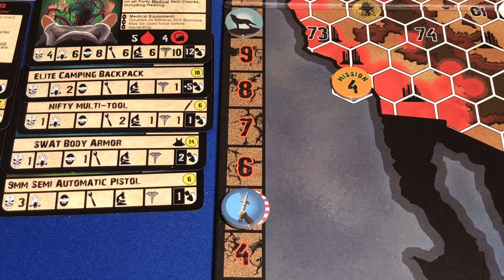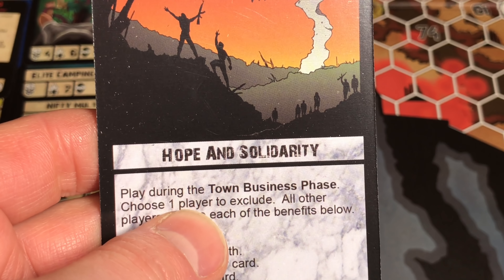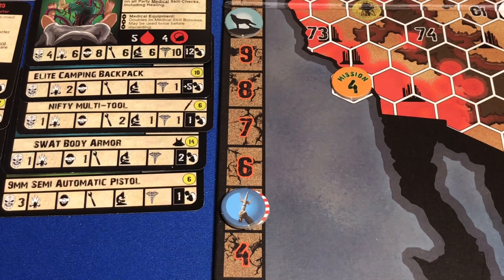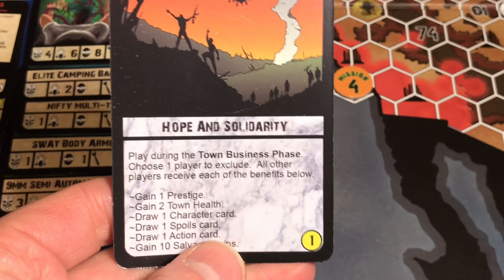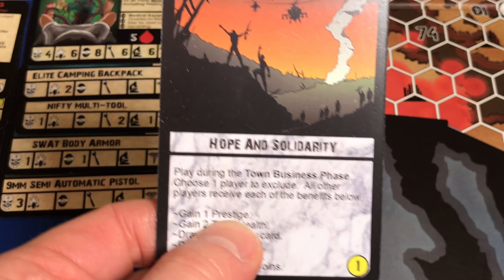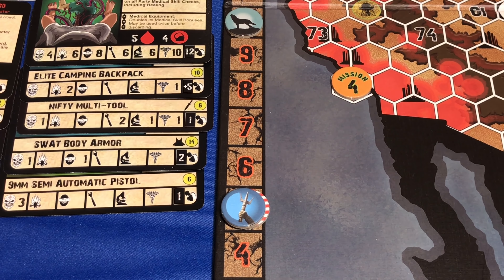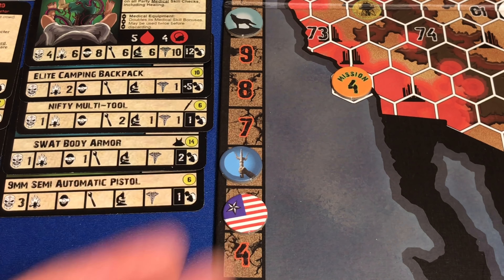In the last video, there was a card I played from the action deck called Hope and Solidarity. It says choose one player to exclude — I excluded both players, so technically one of these players should be able to take advantage of it. So one of them should gain a prestige and two town health. I'm going to choose the Sons of Neptune because they're actually lower — so they're going to gain one prestige and two town health, bringing their town health to 40.